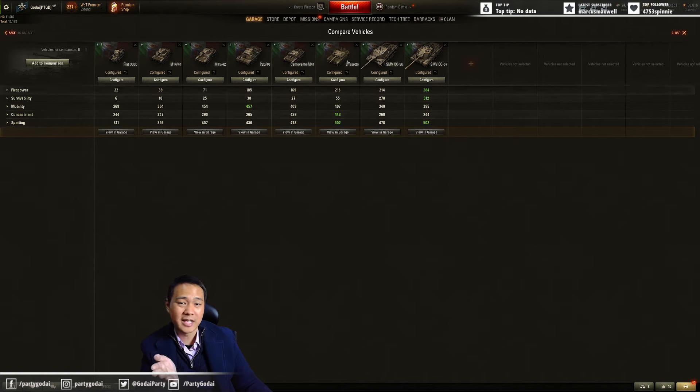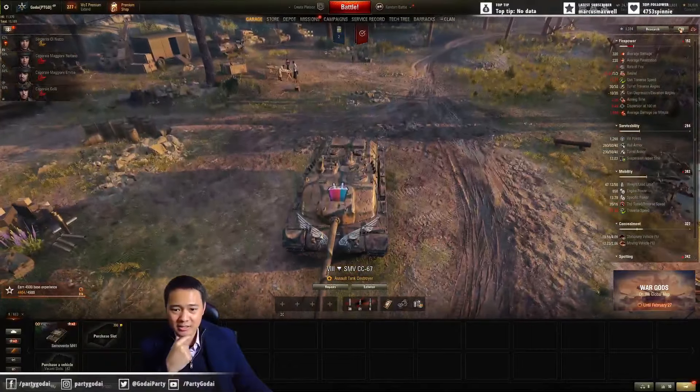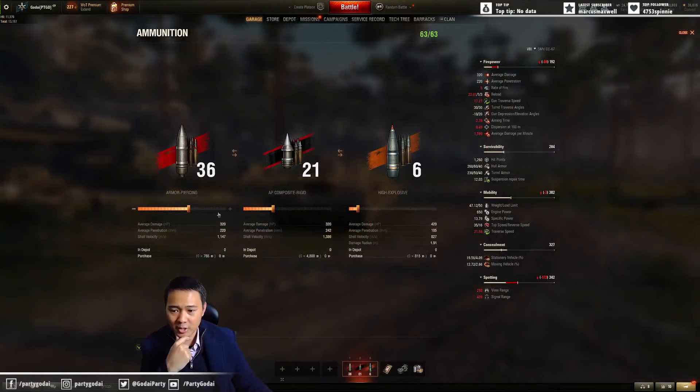View range is back to 360 - I would take it, but it's not impressive at all because the previous tier also already had 360. Now you play tier 8 with the same view range - a little bit disappointing. The shell velocity is 1,147 for standard and 1,386 for premium - very, very nice. This is really the first tank in the line to get very nice shell velocity.